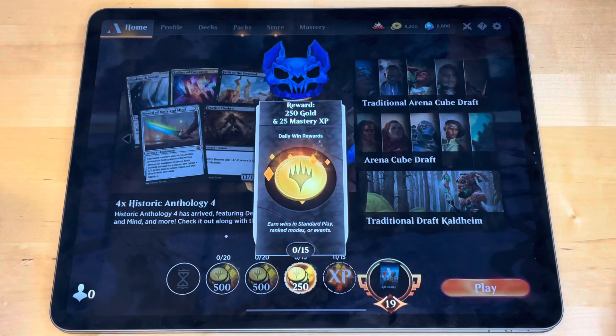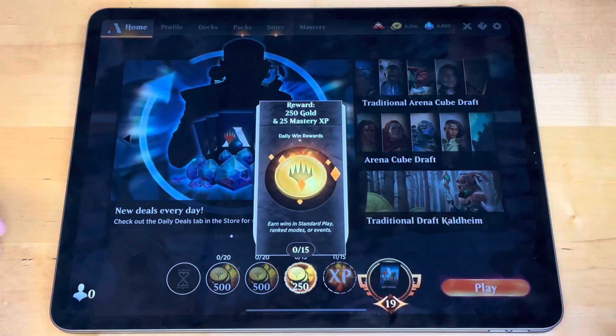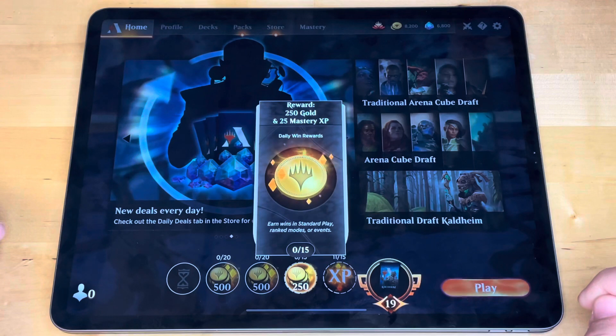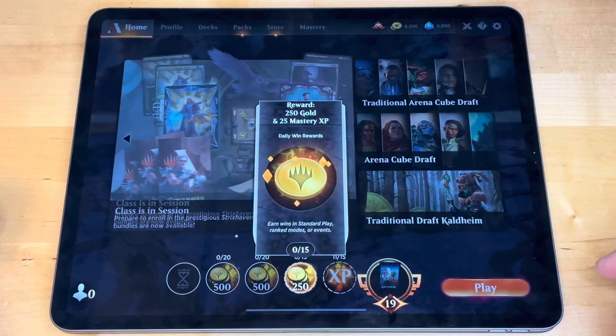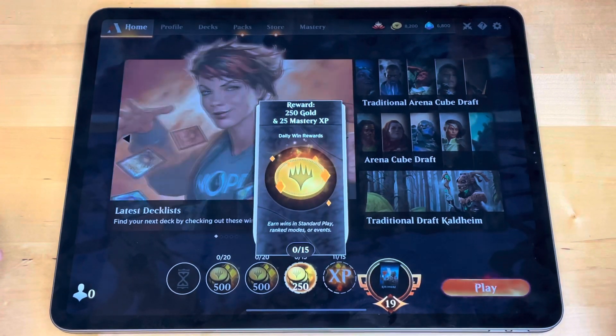You can get that 250 gold reward in standard play, ranked modes, or events. If you get a win in any one of those areas you will get 250 gold. You can do this three more times — the first four wins you get on your daily win quests will get you gold as a reward. Beyond that you'll still get other rewards like cards as you continue your daily wins. You get the most value from winning at least your four, because those are where you get gold.